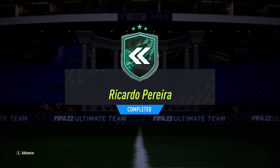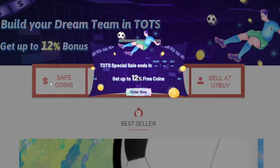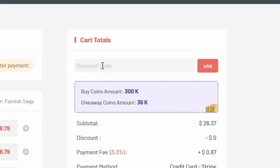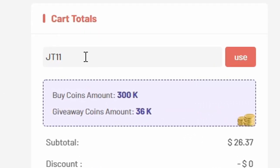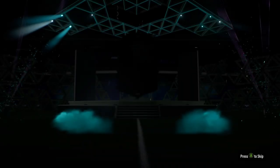What is going on guys, today we are looking at Ricardo Pereira, the new 94-rated Flashback left back. If you're tired of coming up against teams that want to rip your hair out every single day, make sure you check u7buy.com for the most reliable and cheapest coins on the market. At checkout make sure you hit JT11 for five percent off your order, and hopefully you have a good day.